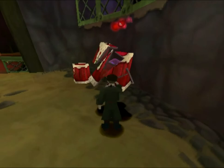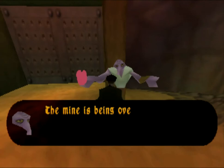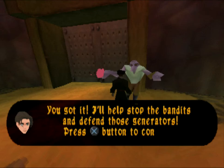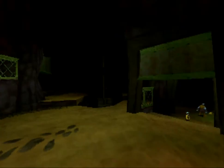That reminds me, I haven't mentioned one of the jumping mechanics yet, so I'll talk about that after this cutscene. And we grab this gold. The mine's been overrun by bandits and they're trying to destroy the generators. If they succeed, we'll all be trapped down here. Can you help us? You got it — I'll help stop the bandits and defend those generators.